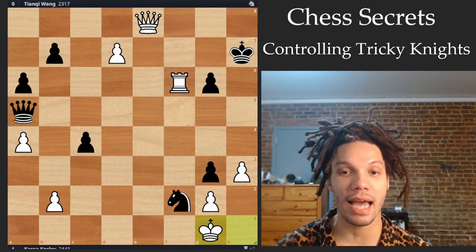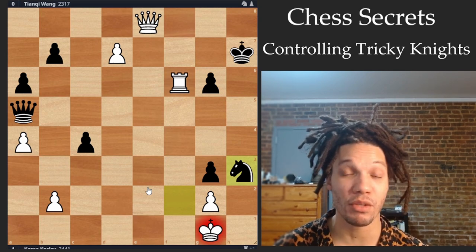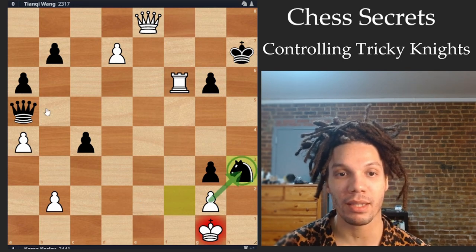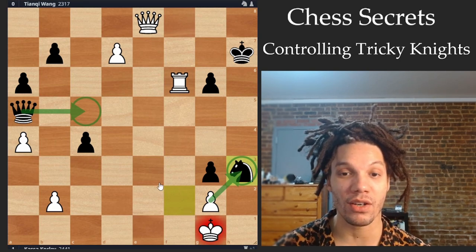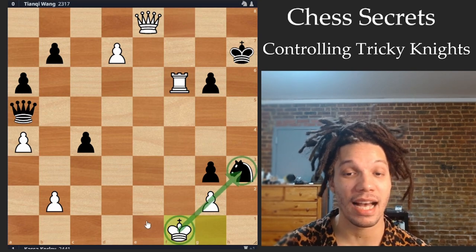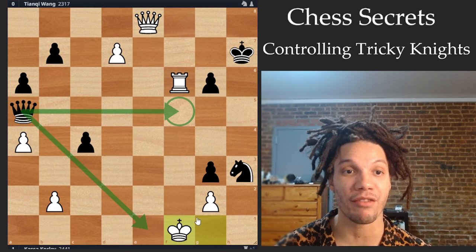Black then tried to give another kamikaze check with knight takes h3. I thought for a little while — the question was how to avoid the checks. If I take this knight, it may very well be winning, but I have to tolerate queen c5 check and my king gets tossed around quite a bit. Knowing the principles we know, king f1 is actually a simple solution. With the king being two diagonals away from the knight, I know it can't check me. The queen no longer has a useful check because both e1 and f5 are efficiently covered. After the move king f1, black resigned.